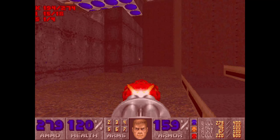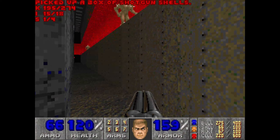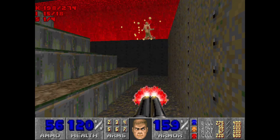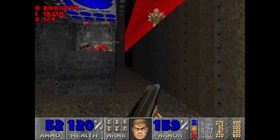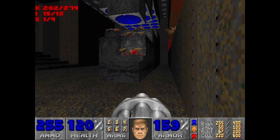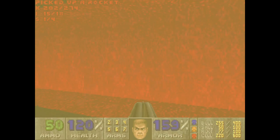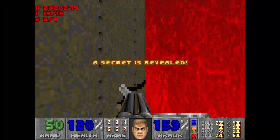A few more imps up here to take out. We've got to watch out for this little pyramid bit here — that's going to be a bit of a crusher later. We're good to run up here now — just run up, over the rockets, and that's a massive crusher. And back here we've got a BFG.